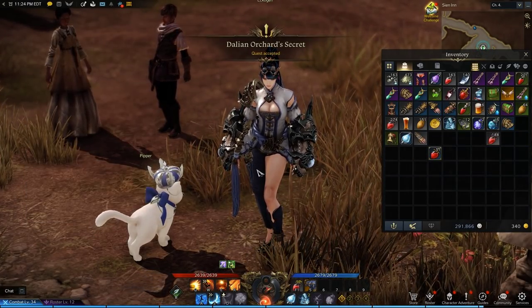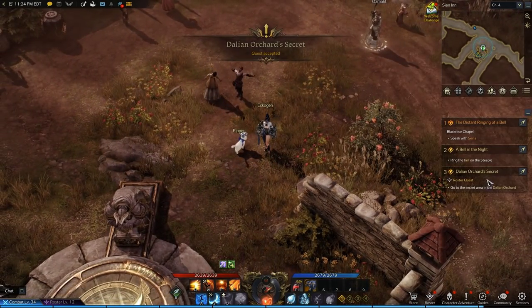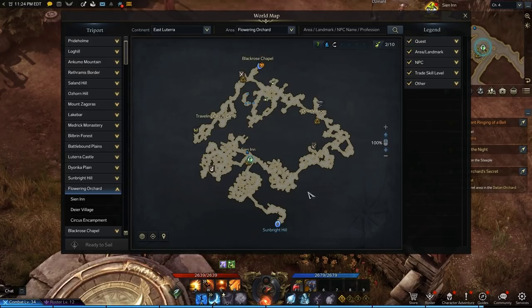Once you use this item, it'll ask you to locate the warehouse. However, this location is not marked on the map.